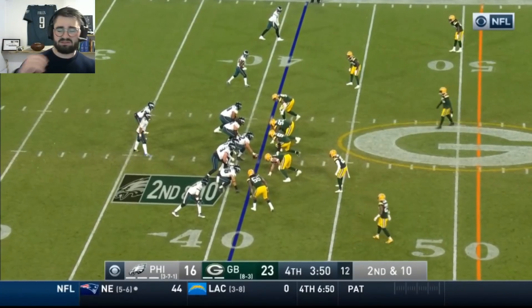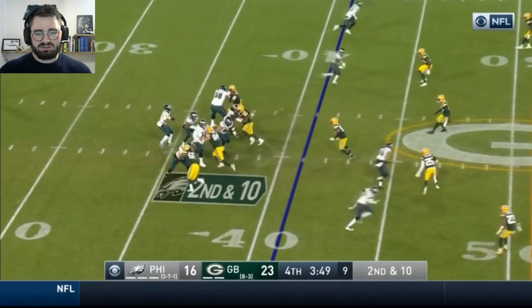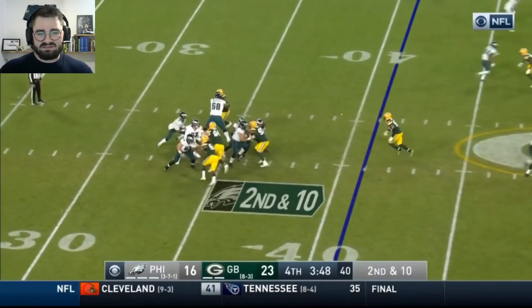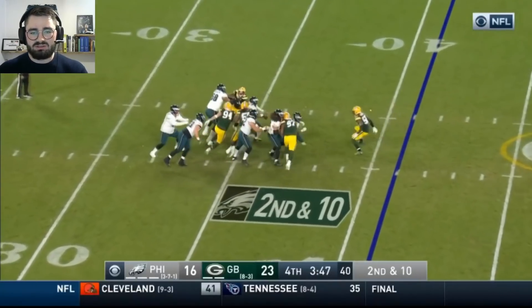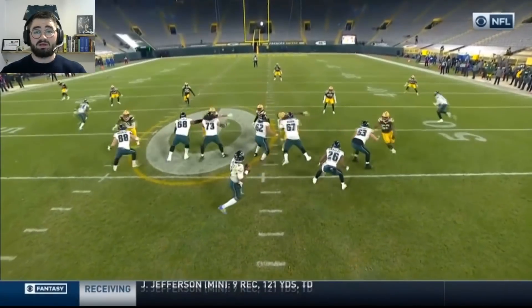The next play: without the all-22 view, we can't assess routes or coverage, but just looking at the line — this is a line getting dominated in the middle as Herbig is getting pushed back. You do not want to step up into the pocket here; you want to scramble outside. We've seen Hurts is mobile enough from the last few reps, so there's no reason to give the sack to the Packers.